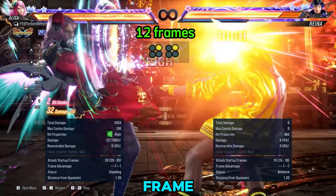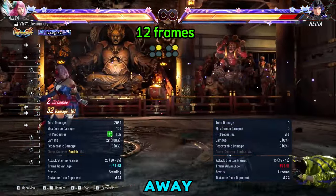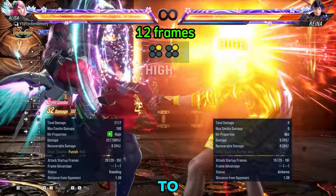Next we have her 12 frame — this is Elisa's 2-2. It knocks the enemy away, making it a great tool to escape enemy pressure.